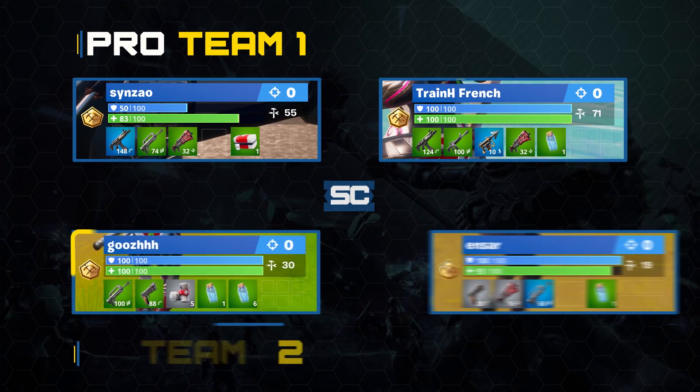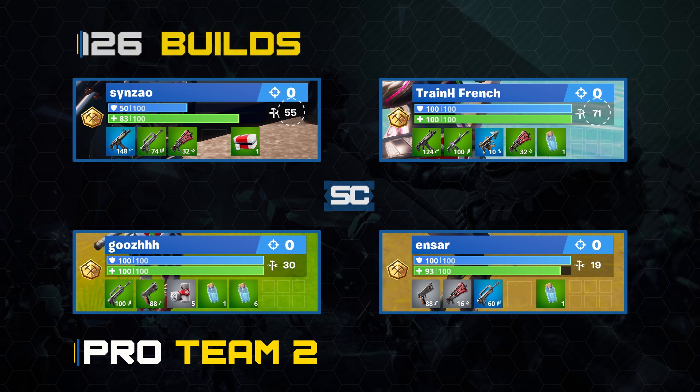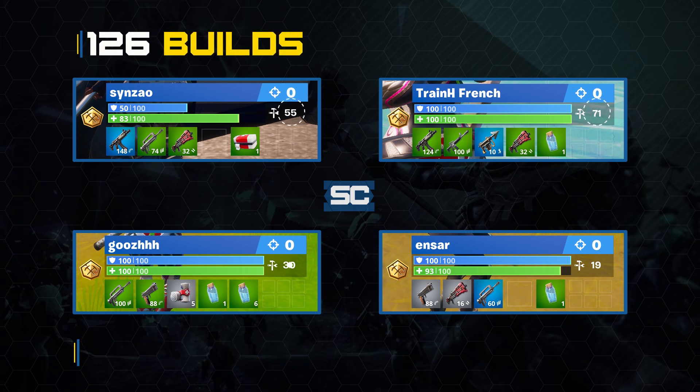Looking at their loot right before the fight: all four players have an assault rifle with roughly the same ammo, but Guz does not have a shotgun and Enzar only has a gray tactical, whereas French and Sinzao both have green tacs and SMGs. Guz and Enzar have eight minis and bandages between them, but Sinzao and French only have one mini and a med kit. The biggest loot difference is materials: Sinzao and French have 126 builds combined compared to Guz and Enzar's 49 — a clear advantage.